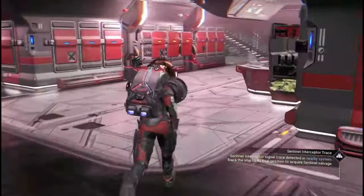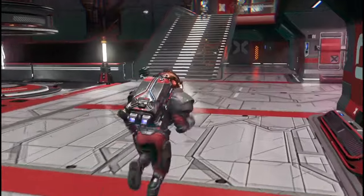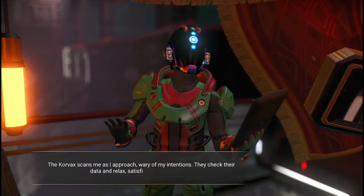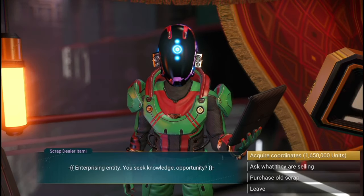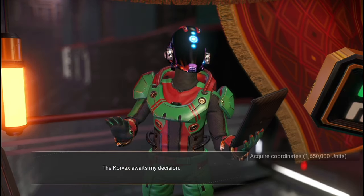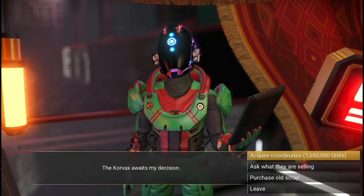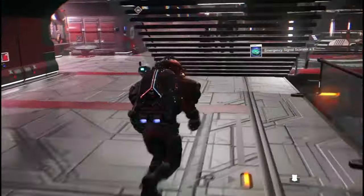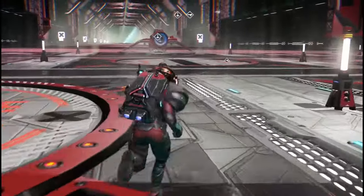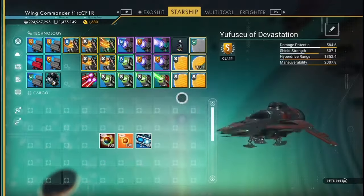After finding the scrap dealer, go to what they are selling - not 'purchase old scrap' but see what they're selling. It says 'acquire coordinates' - that's 1 million 650 thousand units, so they're expensive. What you're buying is called the Emergency Signal Scanner. With that, you use it and then pulse to find your derelict freighter.